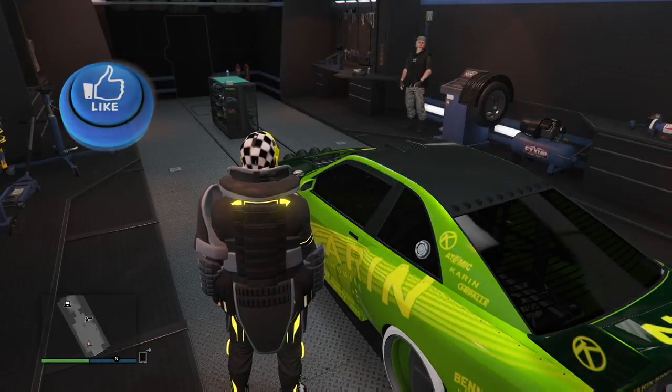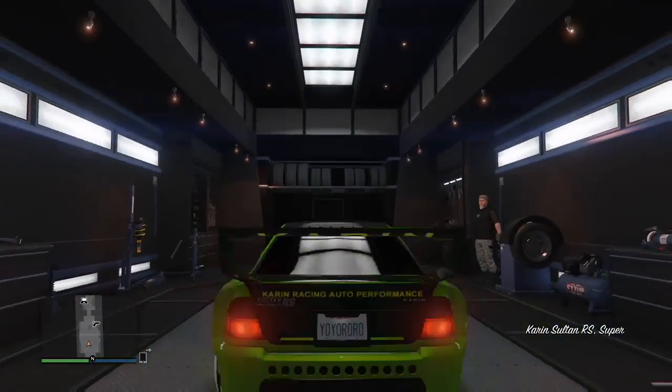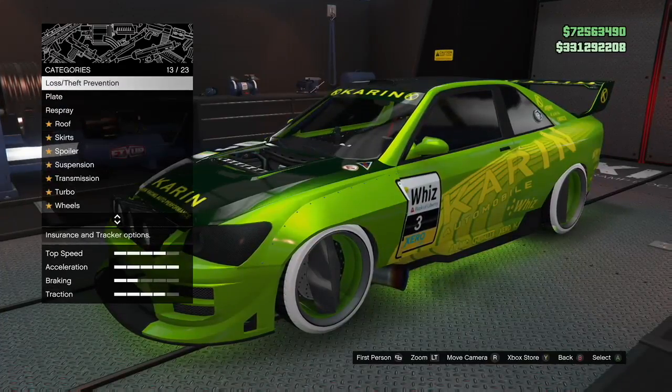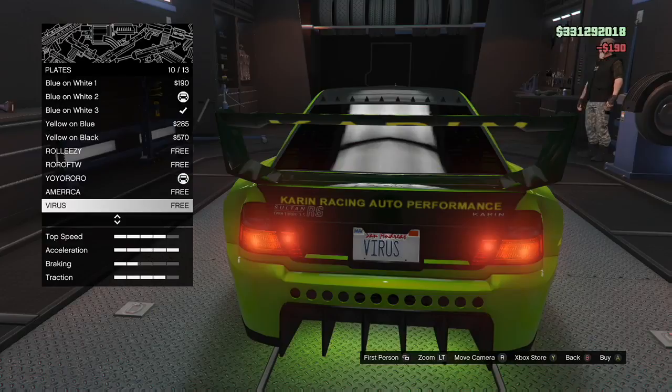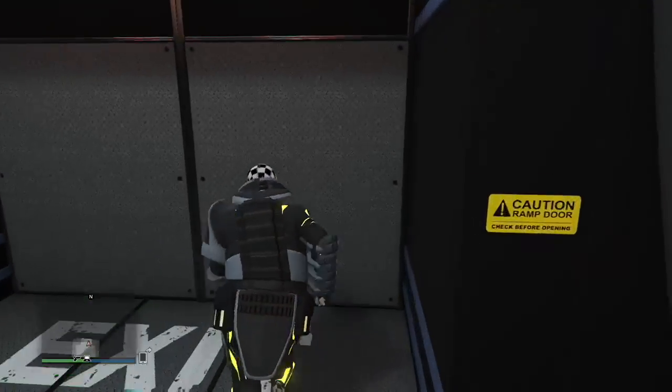Now that my Fagio is outside, I'm going to run into my MOC. We've already done the hardest part of the glitch — getting the Sultan stacked, that was it. This is all solo. The Sultan is stuck in the vehicle workshop, so get in the car and press right on the D-pad. You'll see I have my custom plate. Press right D-pad, modify the vehicle, go to plates, and change the plate. Hit exit vehicle — do NOT hit exit mobile operations center, that ruins the glitch.